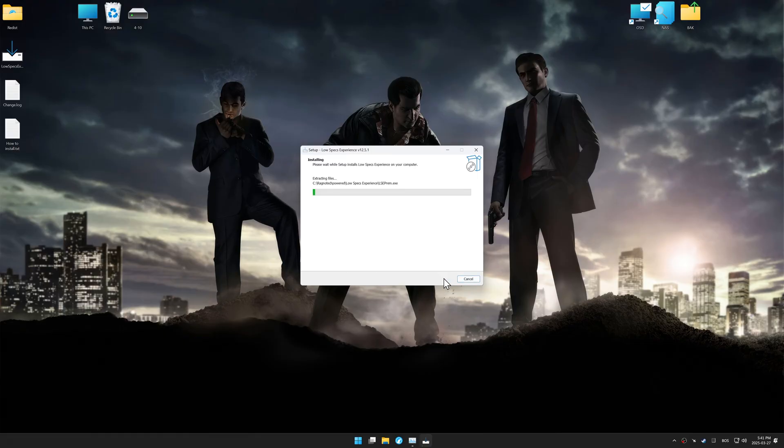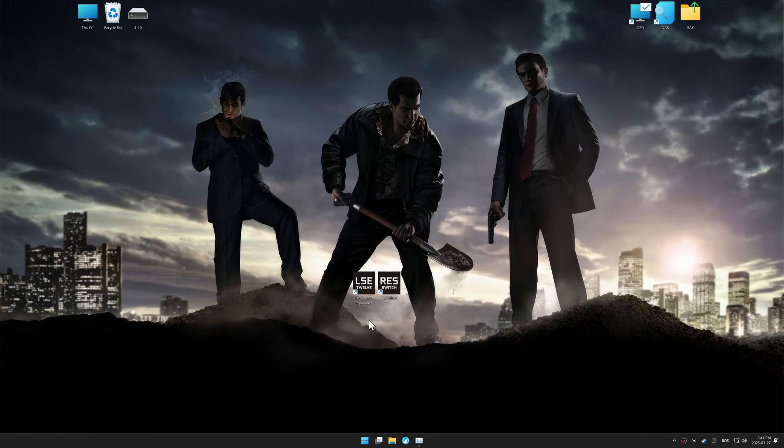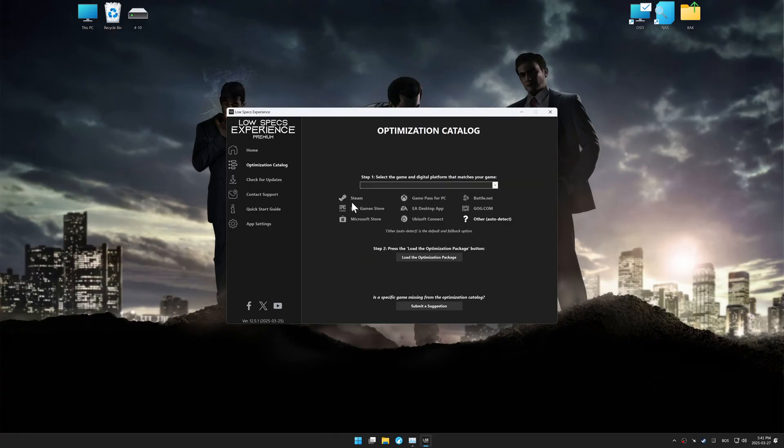First things first, start the installation process for Low Specs Experience. Once the installation is complete, start it using the newly created desktop shortcut. Now, go to the optimization catalog, select the applicable digital platform, and select your game from the drop-down menu.